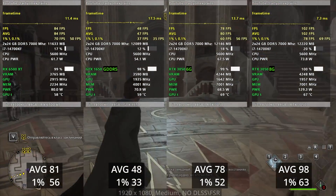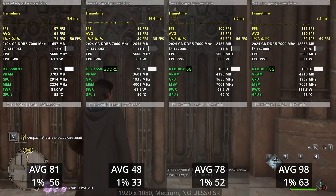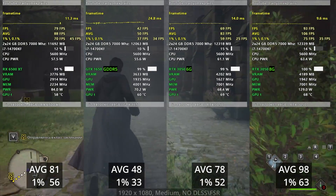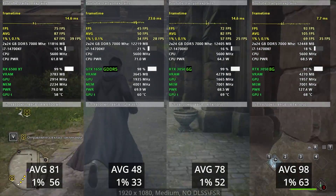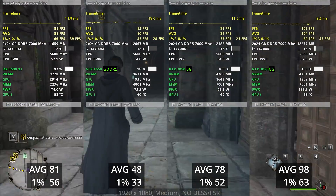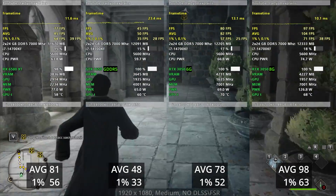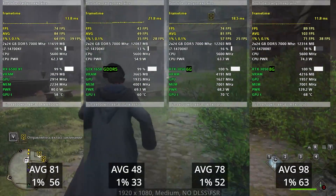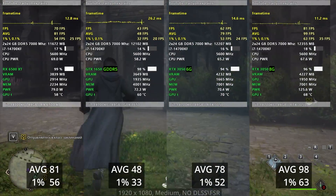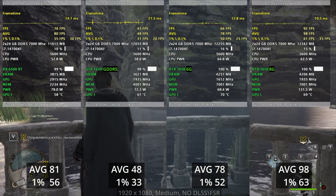In Hogwarts Legacy, the 6500 XT edges out the new 3050 6GB — the FPS advantage is very minor, but a win is a win. Looking at VRAM usage, the 3050 uses the extra 2GB compared to the 6500 XT, so there's potential to crank up settings further, especially with DLSS, which we'll discuss shortly. Both cards can handle medium settings, but the 1650 would need to drop to low settings.